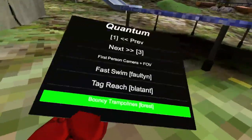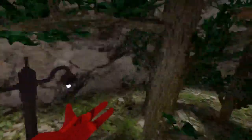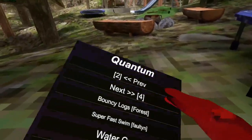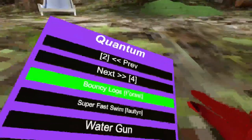If you're wondering what 'blatant' means, it means you could get banned but you might not get banned. Bouncy trampolines make you bounce really far. Sadly, you can't turn it off. Next page — bouncy logs makes the logs bouncy.